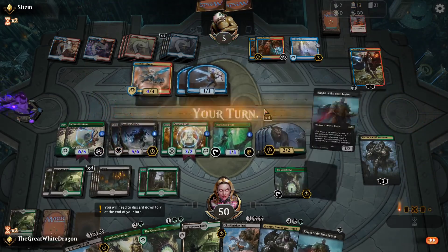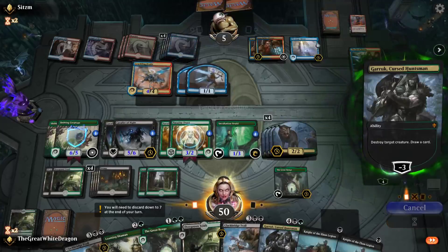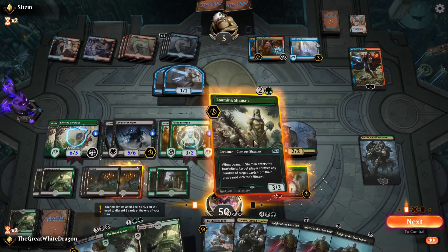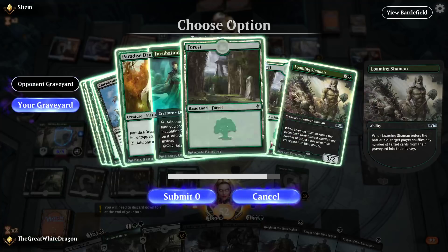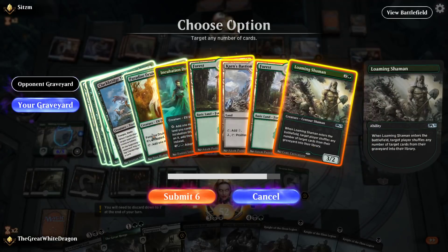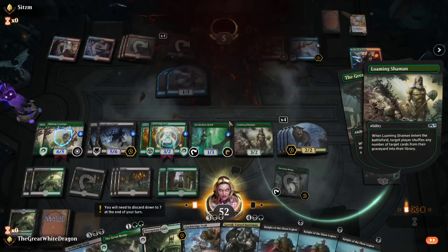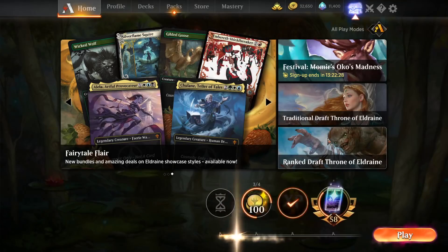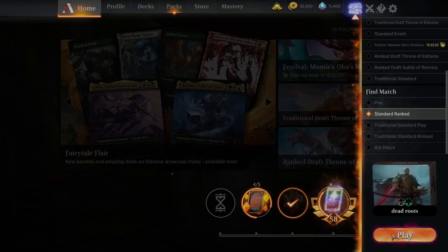Wait, did he just kill — yep, he did. I'm assuming he understands how goddamn over this is. Let me just prove a point by doing this — just in case. Let's add insult to injury in case he thought he's magically gonna mill us or something. Let's put all of our... yeah. There it is. I told you he's most likely gonna surrender when he sees the Looming Shaman happen. It's so easy being cheesy. So much dominance established — 10 out of 10 would probably do it again.